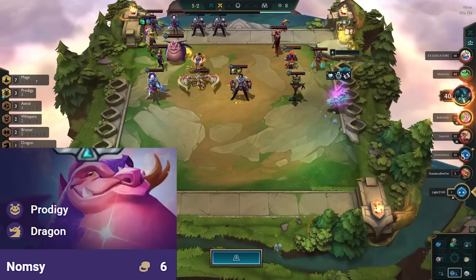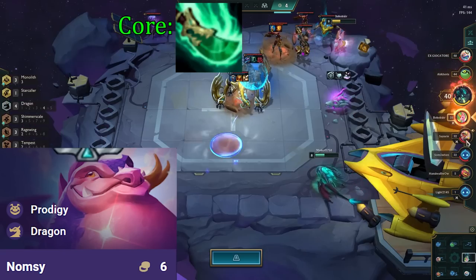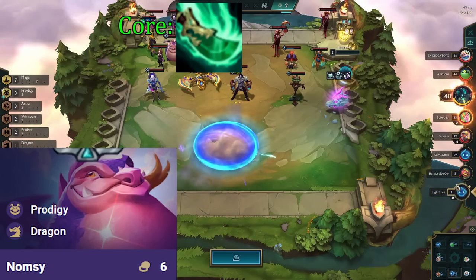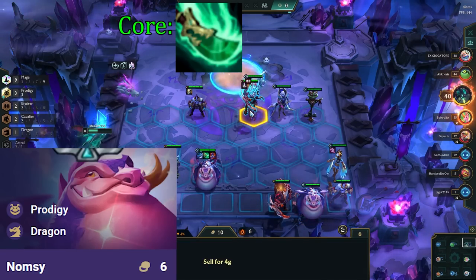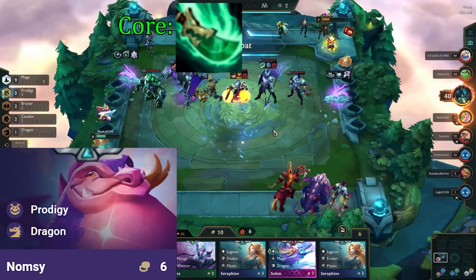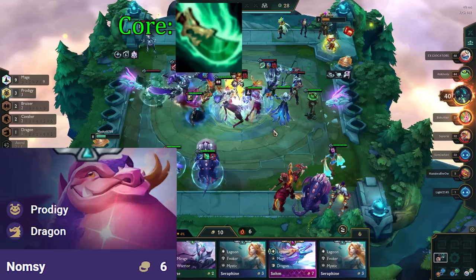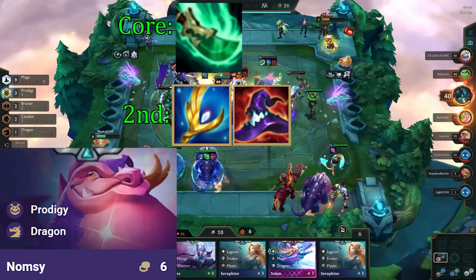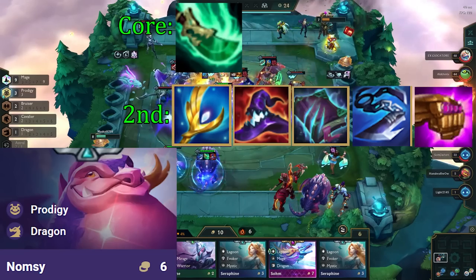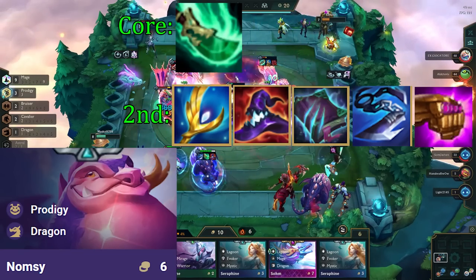Namsi is our main carry, so we prioritize making items for her first. She has 1 core item, and that is Spear of Shojin. Namsi has 90 mana, so without Shojin we need 9 autos in total to cast, and with Shojin we only need 6. Additionally, we also get some extra AP through this item. The second item wants to be a damage item — Archangels, Deathcap, Morello, Giantslayer, or JG. Archangels and Deathcap are by far the best ones, but the others will also do the job.